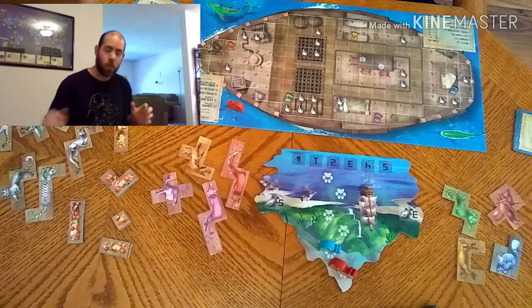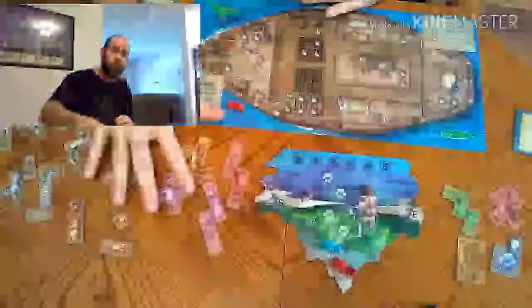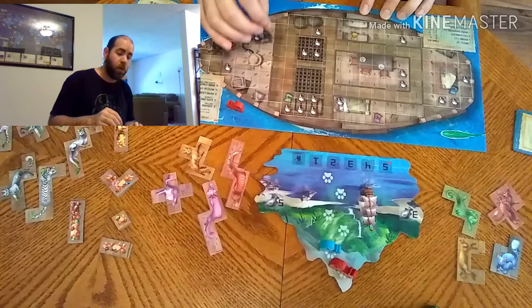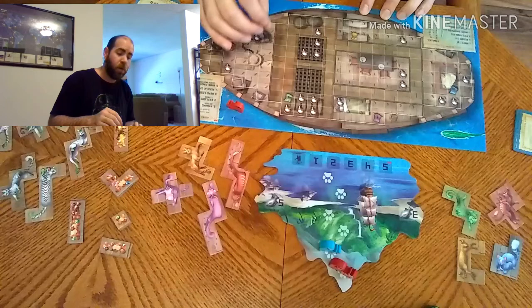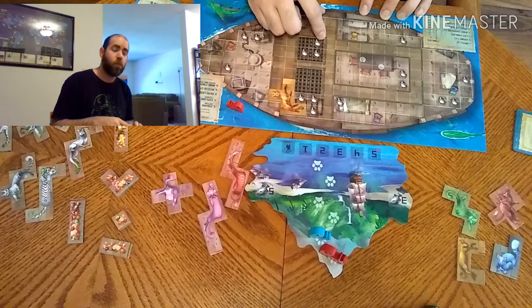There are two modes I'm going to go through today: the family mode and the more strategic standard mode. In the family mode, basically what you're doing is grabbing cats that you can see here by the island and placing them on your ship. You can never go outside of the white lines for placement, and you can never overlap another cat. Each turn, once you determine player order, you take a cat and place it on your ship.